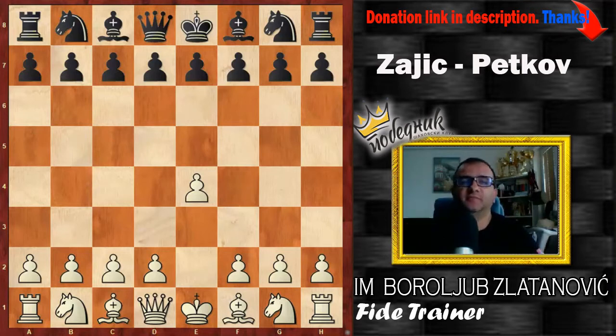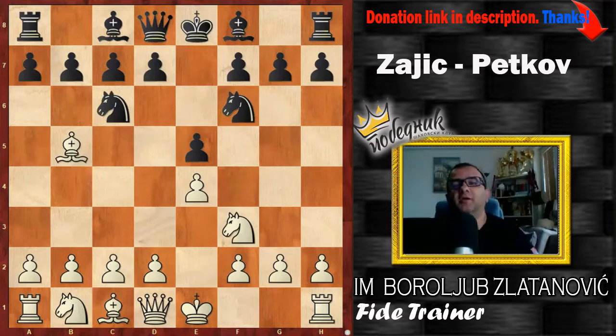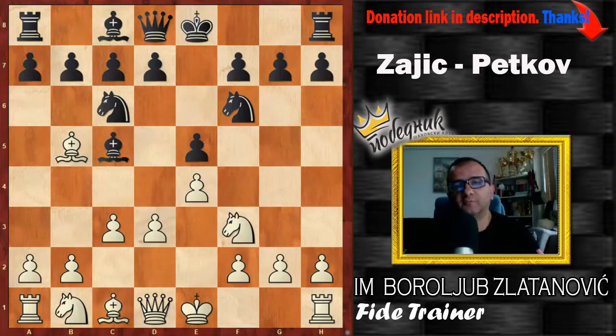Let's start with the game: e4, e5, and after Nf3, Nc6, Bb5 — black aimed for Berlin after playing Nf6. White decided to play d3, a peaceful continuation. The point will be on patient maneuvering, and after Bc5 we will get some contours of the Giuoco Piano, where Bb5 is not a significant difference. That bishop can be easily transferred to b3 or c2, as you'll see.